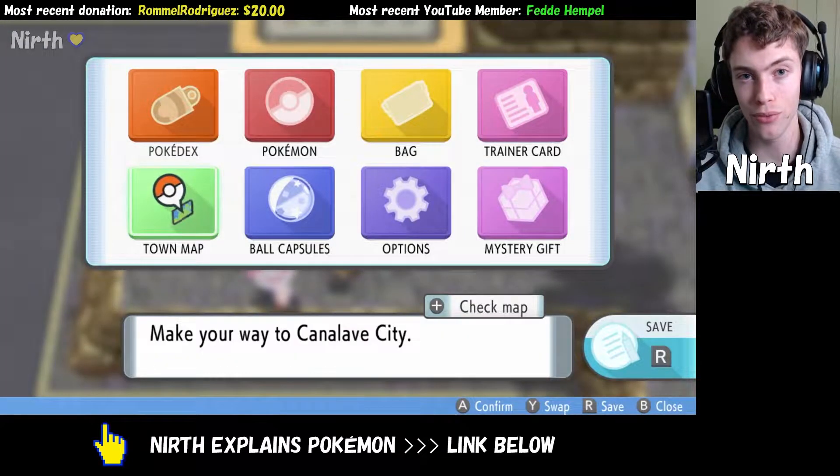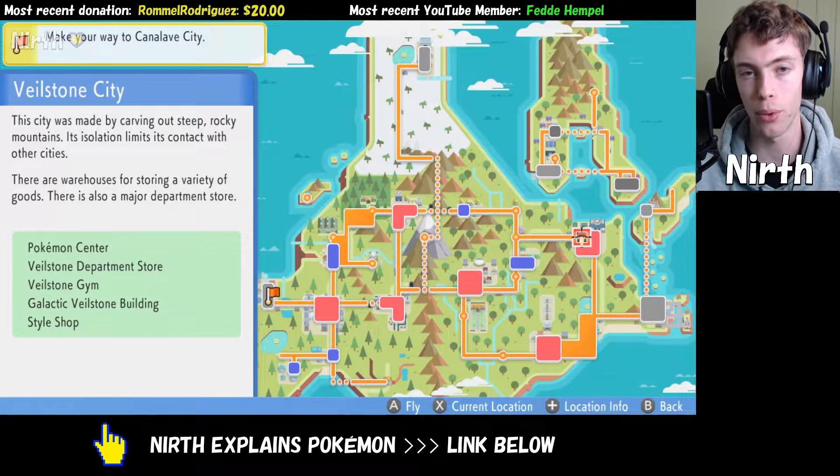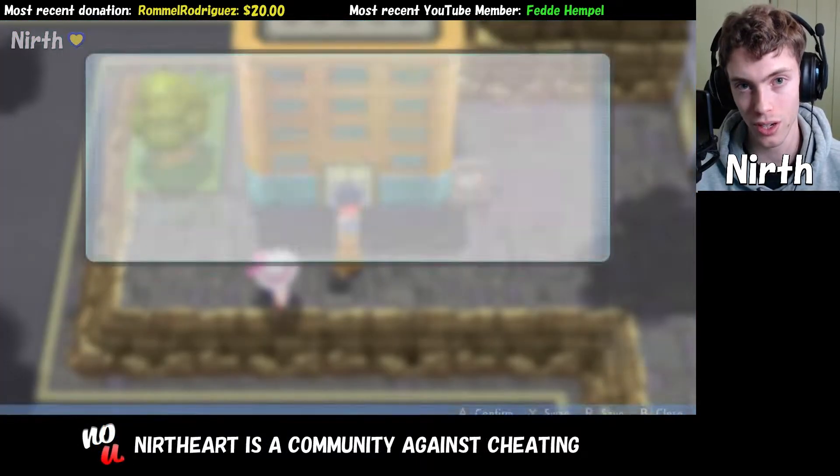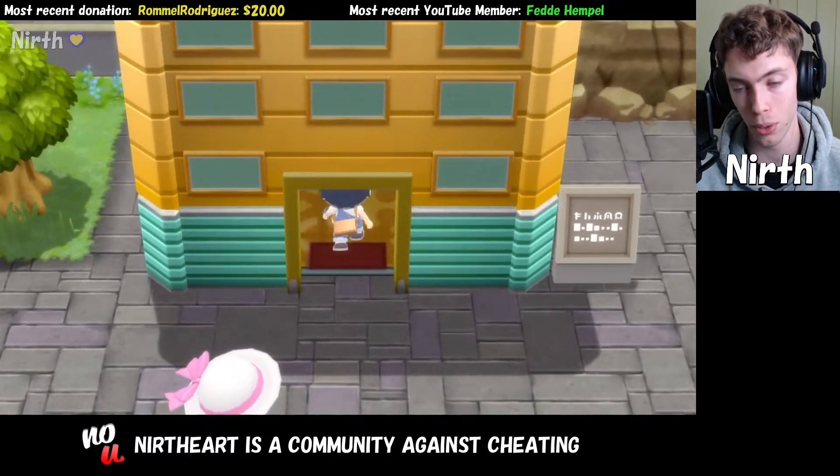In this video, I'm going to show you how to get TM58, which is Endure, in Pokémon Brilliant Diamond and Shining Pearl. I'm currently standing in Veilstone City, and we're going to head inside the Veilstone City Department Store.